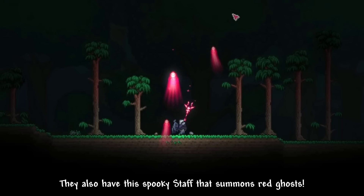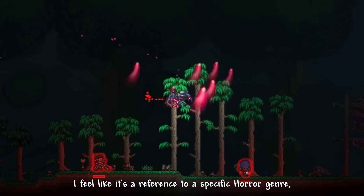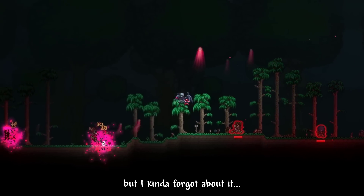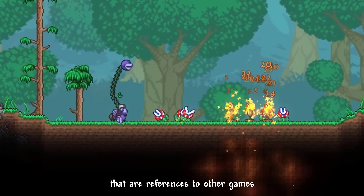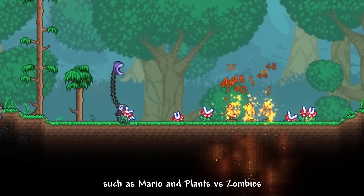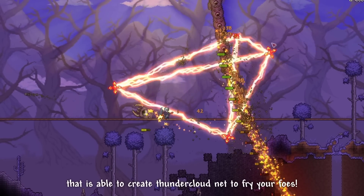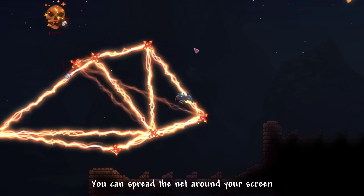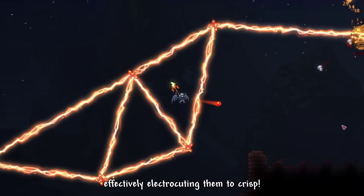They also have this spooky item that summons a red ghost, which can also mind control your enemies. I feel like it's a reference to a specific horror genre, but I kind of forgot about it. This mod also has a lot of weapons that are references to other games such as Mario and Plants vs. Zombies. It also has cool stuff like this weapon called Surge Rot, which is able to create a thundercloud net to fry your foes. You can spread the net around your screen to trap enemies and bosses inside of it, effectively electrocuting them to a crisp.